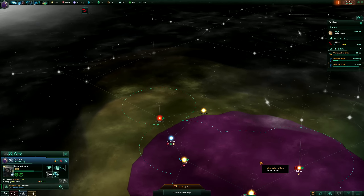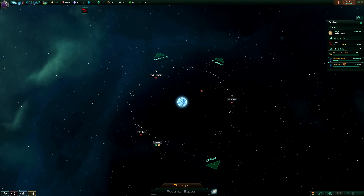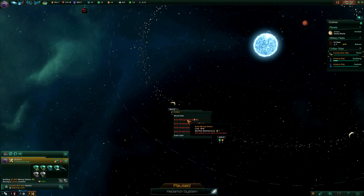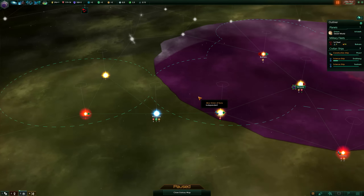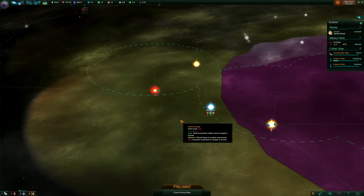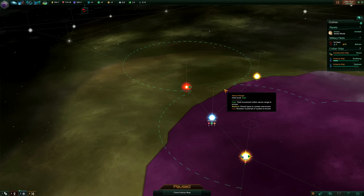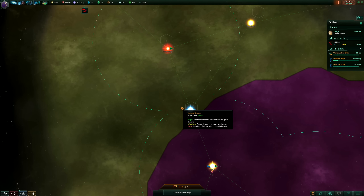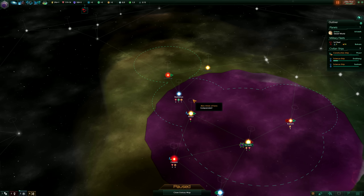How do you know whether a system is within your sphere of influence, since you cannot build outside it? I can show this by clicking on my construction ship and trying to build a mineral station — I can't, because it's not within my borders, even though it really looks like it is. That's because the map is actually 3D but the sphere of influence is on a 2D plane. The developers have added little sticks and a hexagonal tile, and that hexagon is what needs to be inside your sphere of influence — not the planet itself. So be sure to look at those hexagons, not the planets.